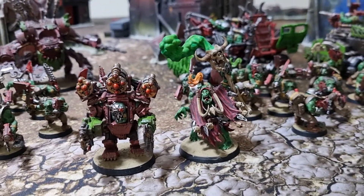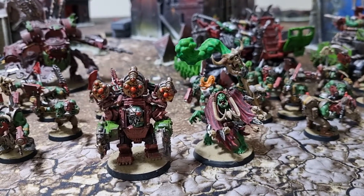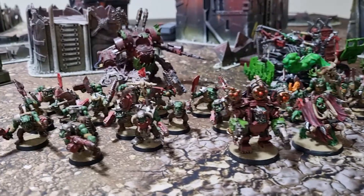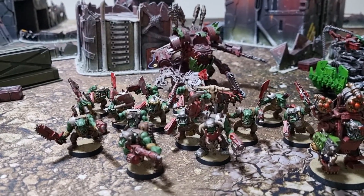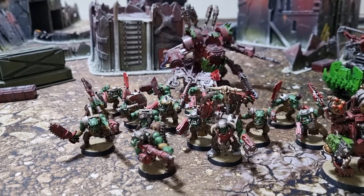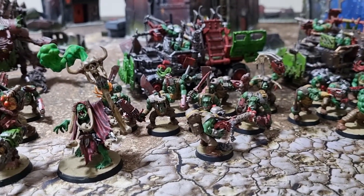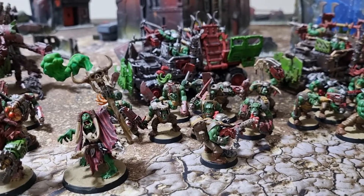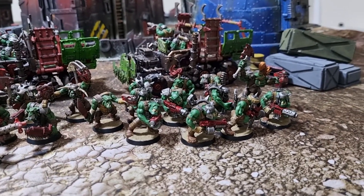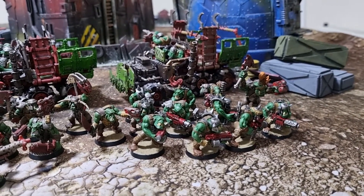Next to him is a Weird Boy with no upgrades. He has Warpath and Fist of Gork for casting on a character. For troops, there are three squads of Ork Boys. On the left is a squad of around 13, plus a big shooter and a boss knob with a Power Claw. To the right is another squad — about 10 or 11 — with a big shooter and a Power Claw. And then on the far right is a shooter-equipped mob with all shooters, one big shooter, and the boss knob has a big chopper instead of a Power Claw.